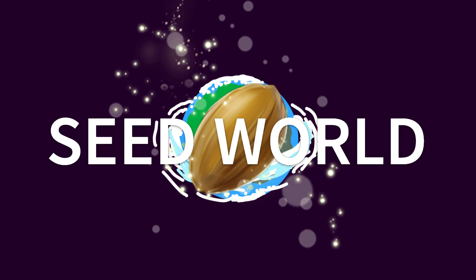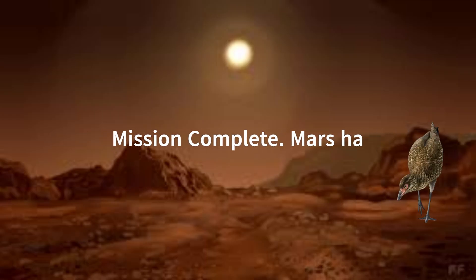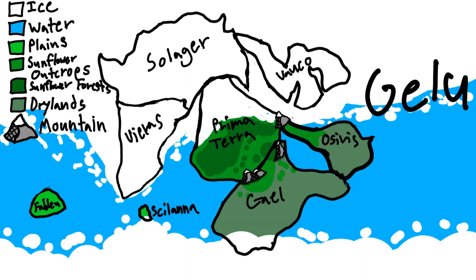Mirus, the World of Mice, is a seed world — an alien world seeded with Earth life by some intelligent organism. In the first part of this episode, we went over the three biomes of the Northern Hemisphere. This episode will follow the remaining four biomes: the Drylands, Fabaloo, Scalana, and the Ocean.